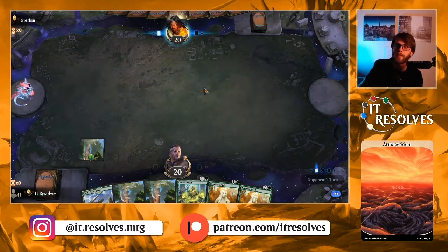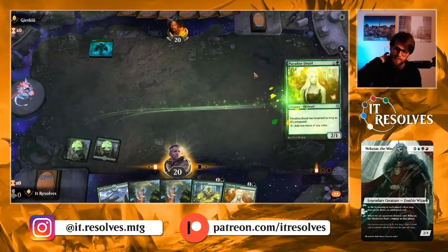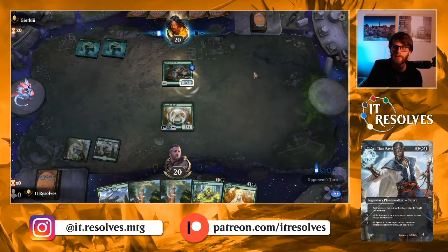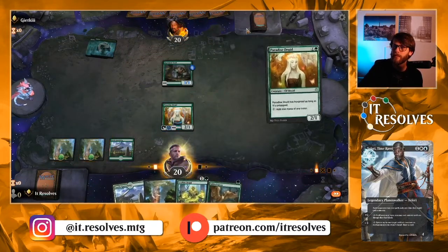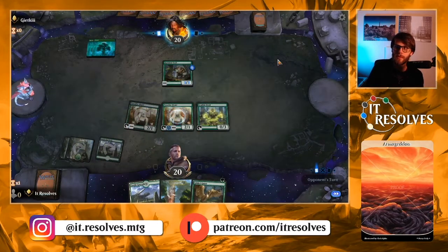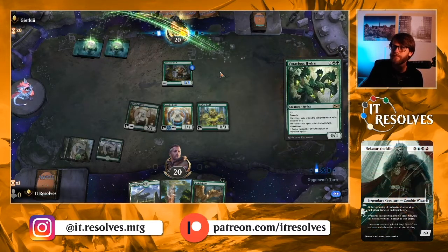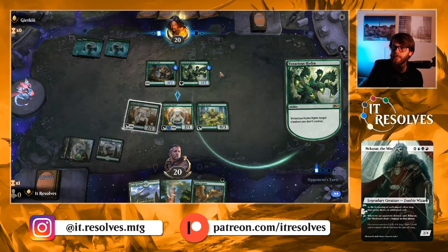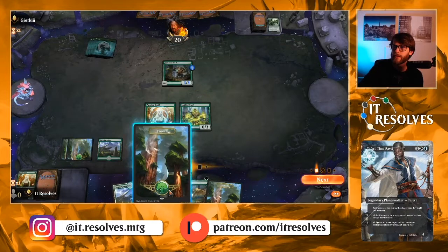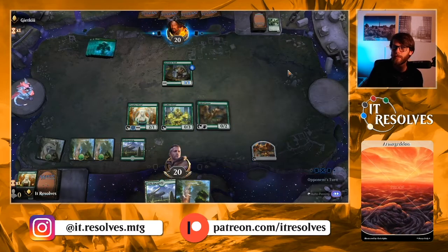We can lead on the Paradise Druid just so it has hexproof — so if they're a mono red deck, they can't just burn it out. Let's get Paradise Druid down. This deck does a fine job at ramping out some very quick, powerful things. I'm not expecting they'll have very much removal. This very well may be a hexproof deck. They just played Voracious Hydra — interesting that they just kind of took that. Unfortunately, we're not doing a great job of drawing much, so that kind of stinks.